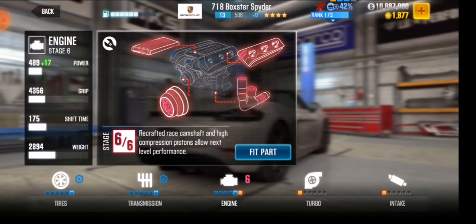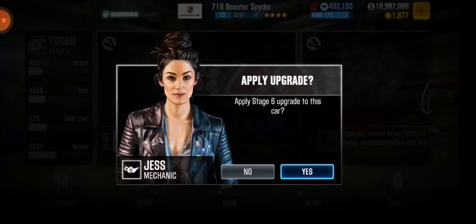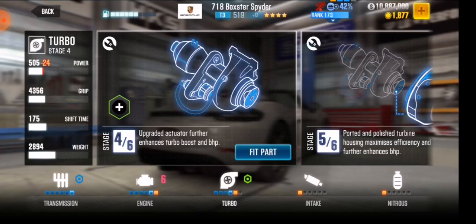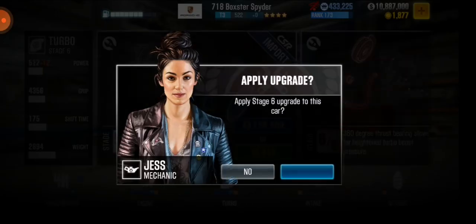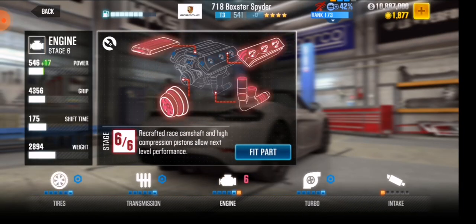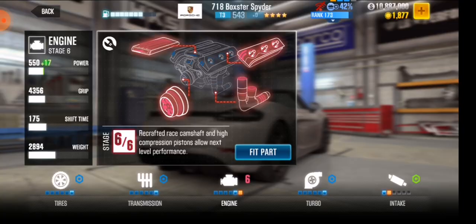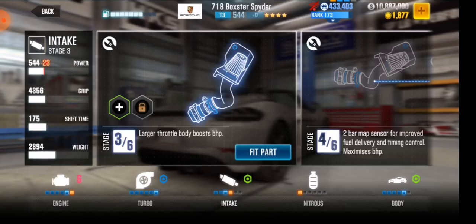I'm sorry it takes a few minutes, but it's necessary for you guys and it works. This helps you when you don't have cash or gold. It's easy — absolutely easy. I don't know why some people don't know how to do this. The turbo is now at stage six. Let's try with the intake and the nitro. The nitro is a problem for many people because they don't know how to fit it, but for me it's easy because I do this glitch all the time.